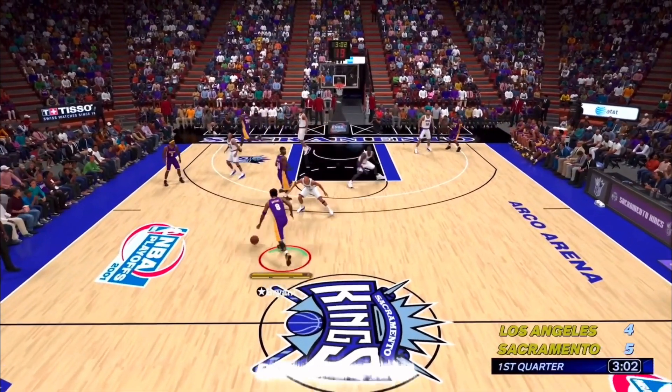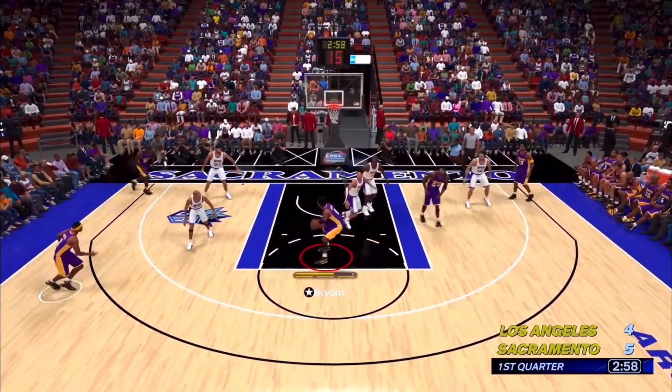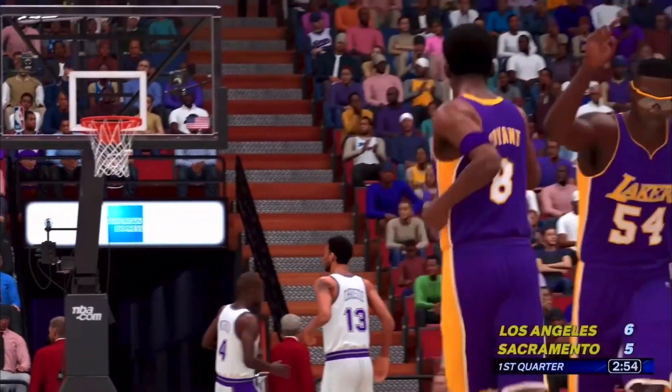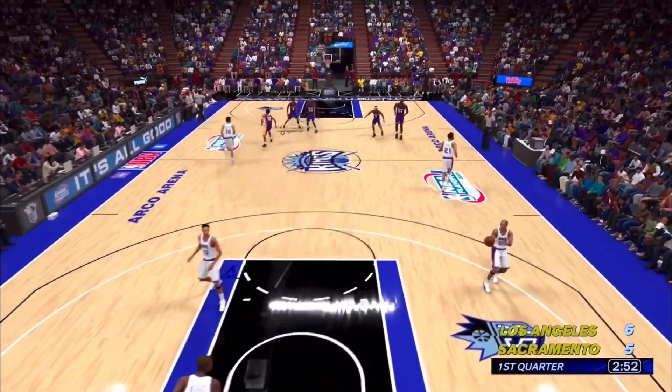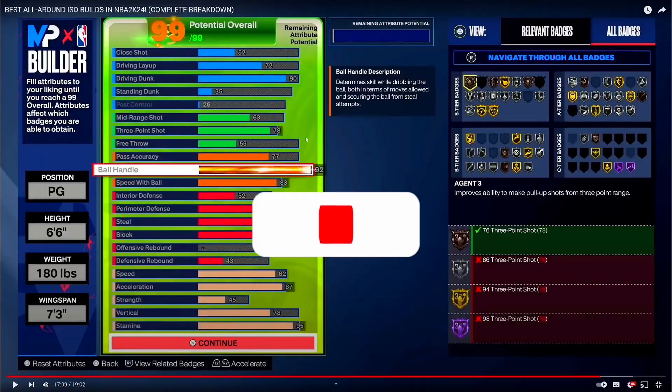With the embargo being lifted for NBA 2K24, we got to see a lot of the creators that dropped their MyPlayer builds that had went to community day. Now out of all of the builds that I've seen, it was only one build that really caught my eye — the 6'6" ISO guard build that I've seen Double H make. So let's go ahead and get into the video.